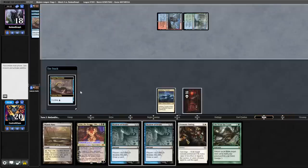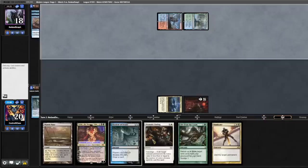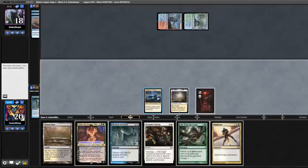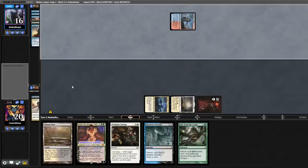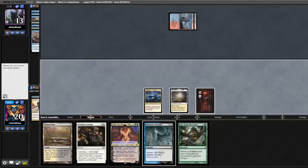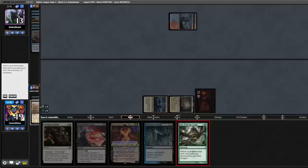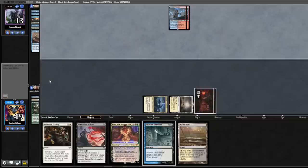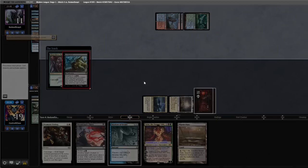They cycle a Riverwinder into another Riverwinder. We cycle our Shadow of Doubt end of turn — pretty good draw. Play out Flagstones, we're going to Vindicate. Opponent cycles a Street Wraith, pass back. They cycle a Curator, fetch, shock, another Riverwinder — a lot of creatures in their graveyard. We play out Marsh Flats, fetch a Basic right now, and we're going to Loam. See if they got it — ouch. This is going to be game up, we're scooping.